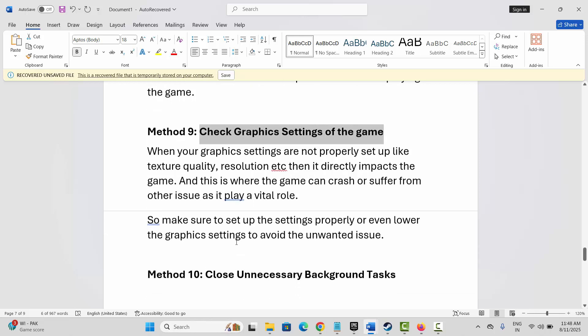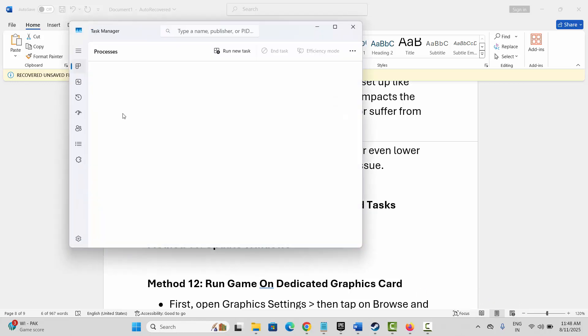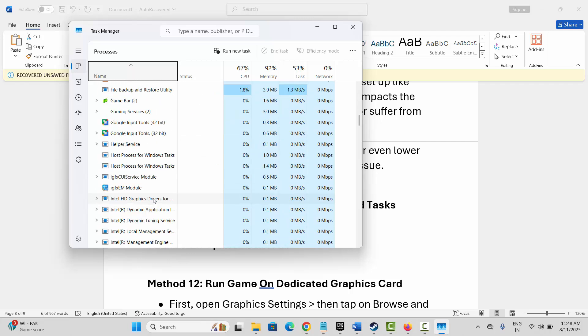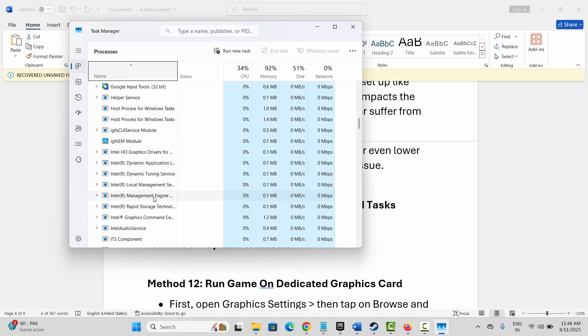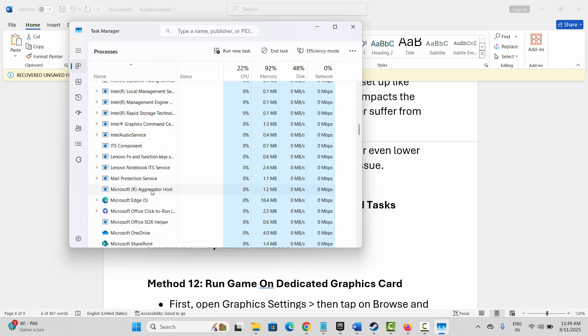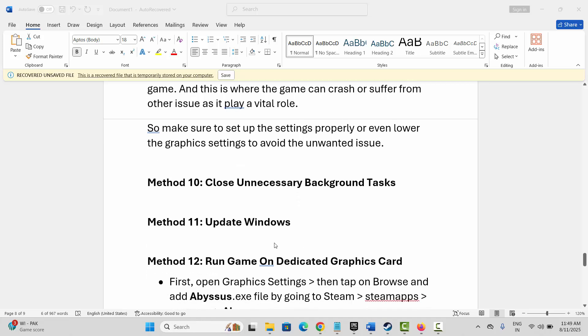Next method is to close unnecessary background tasks. Right click on the taskbar and open Task Manager, then go to the Processes tab. Find all apps that are not needed or are consuming high resources, select them, right click, and click End Task. After that, try to launch the game and check if it works.